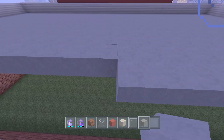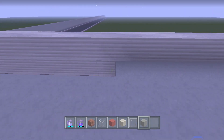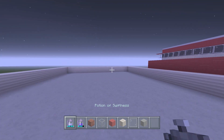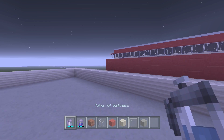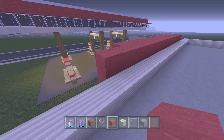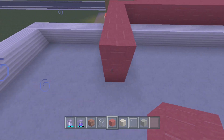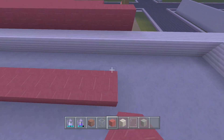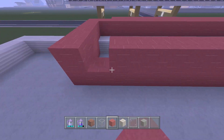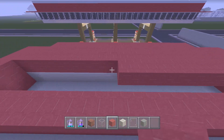Filling in this last block, then take out your red wool. Extend the red wool three blocks past the quartz - all we're doing is making it look like it's connecting to the roof. Then for the top, just fill it in with red wool.